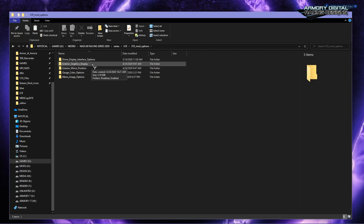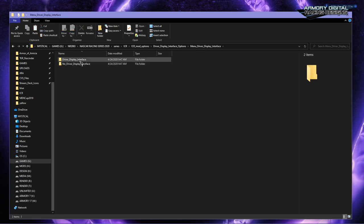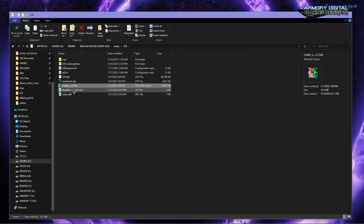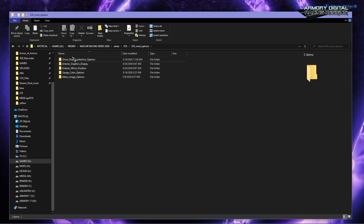The next option is the driver display interface for the menus. By default it's on, but there's a 'no driver display interface' option — if you copy that into the main directory it will disable it, so it'll just show the car spinning around without the driver interface overlay. I'll leave it enabled since I like having it.